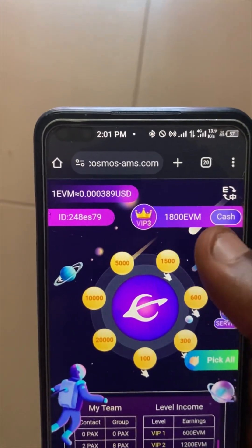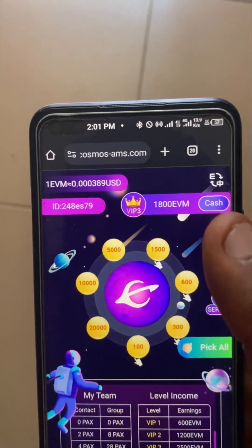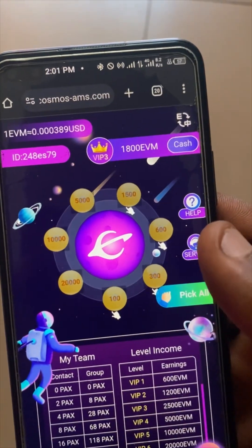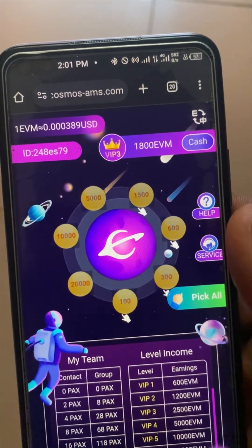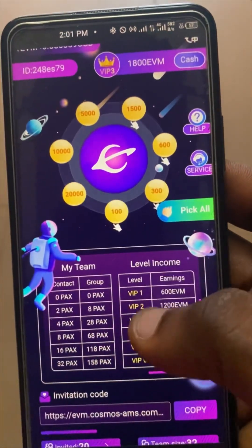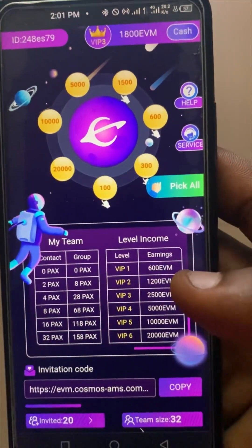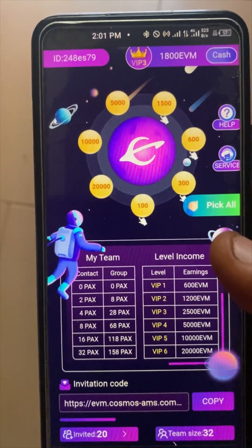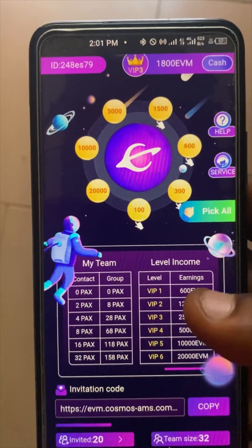As you can see above, we have over 1800 EVM yet to withdraw. What you simply do each day is come and click on 'Pick All.' As a newbie you'll be earning 600 EVM per day — VIP one is 600 EVM per day, which is just the normal newbie level.